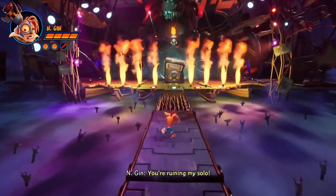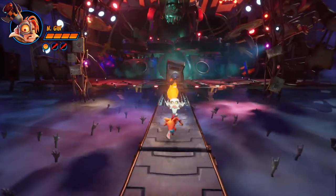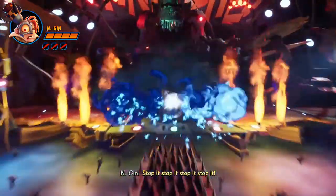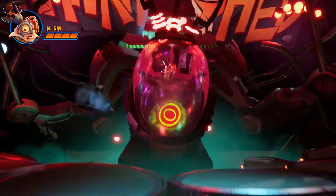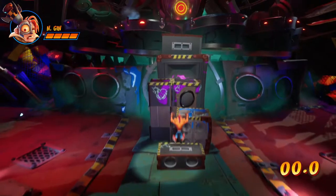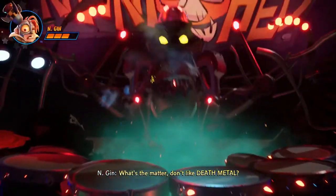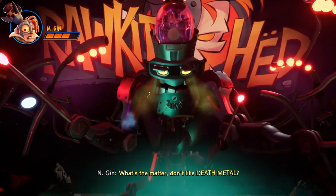So what we do is we just throw the enemies back at where they came from, and that's how we win — or at least that's how we make him vulnerable. Then we can jump up to him and we have a couple of seconds to attack him, and he's got four HP.